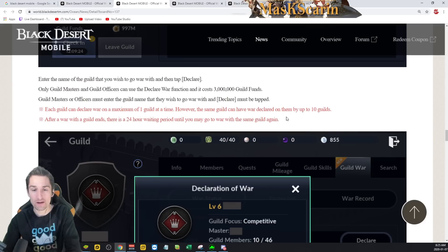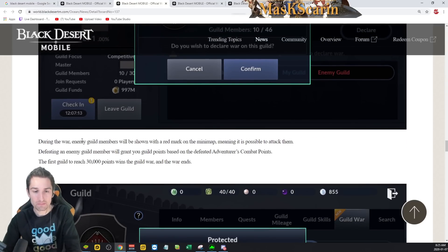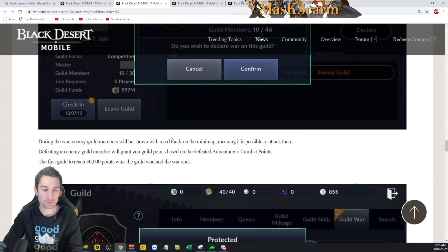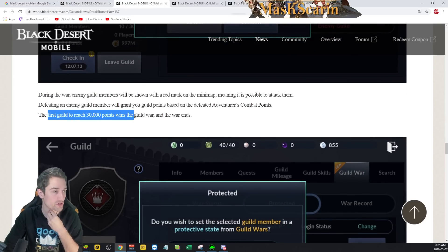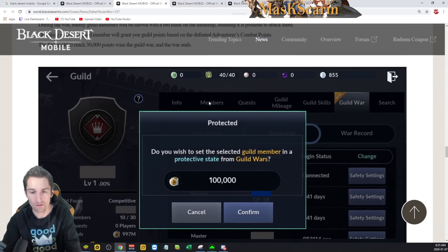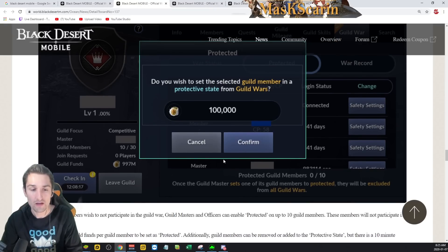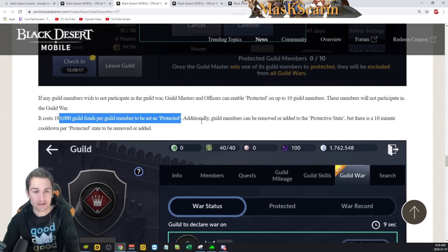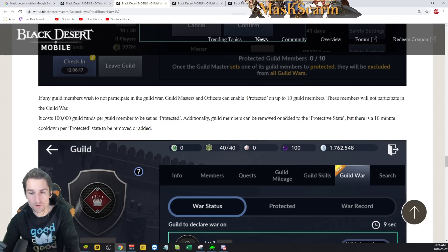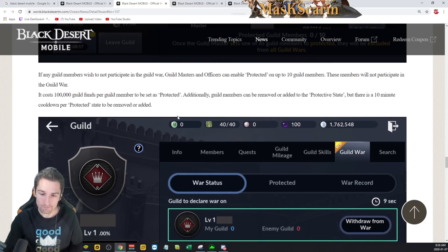After a war with a guild ends, there's a 24-hour waiting period until you may go to war with the same guild again. During the war, every guild member will be shown with a red mark on the mini-map, meaning it is possible to attack them. Defeating an enemy guild member grants you guild points based on the defeated adventurer's combat points. The first guild to reach 30,000 points wins the guild war. You are able to protect members in your guild — up to 10 total, costing 100,000 guild funds per protect. Guild masters and officers can enable protected mode, and these members will not participate in the guild war.